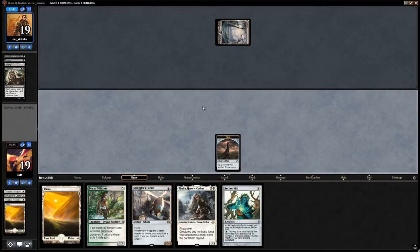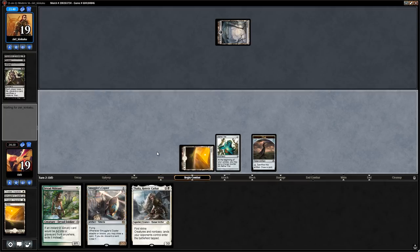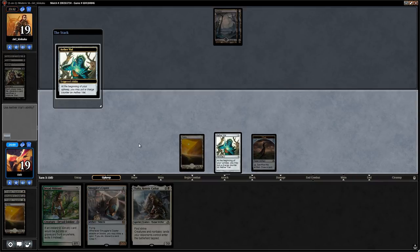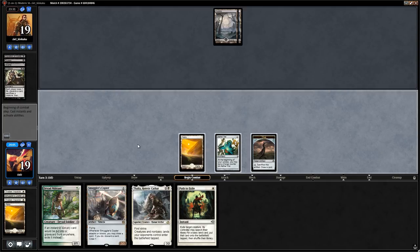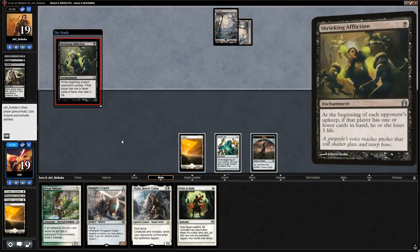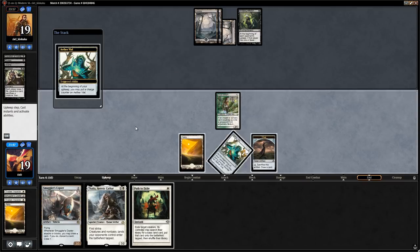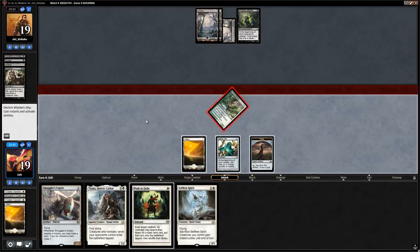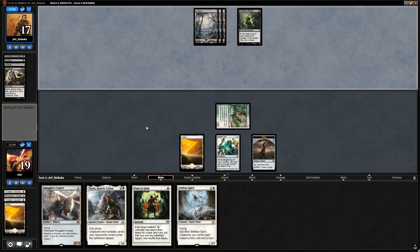We draw Aether Vial, which lets us play out all our cards with just one land. We put a counter on the Vial, find Path to Exile — not the best draw against 8-Rack. Opponent plays Shrieking Affliction turn one. We activate the Vial end of turn to put in Dryad Militant. We untap, pick up the Vial, attack for two, then plan to Vial in Selfless Spirit end of turn. A nice thing about Aether Vial is we don't have to play out lands we draw, keeping our hand stocked against Shrieking Affliction.